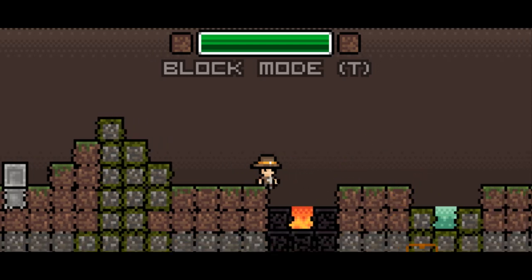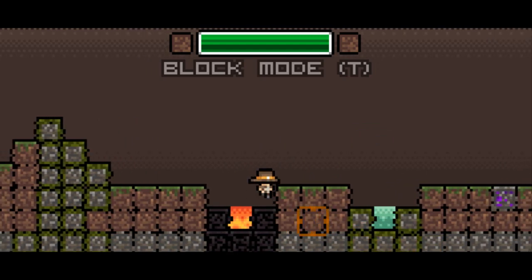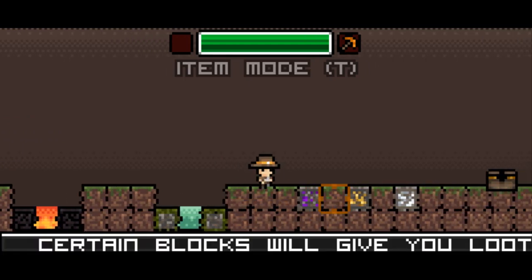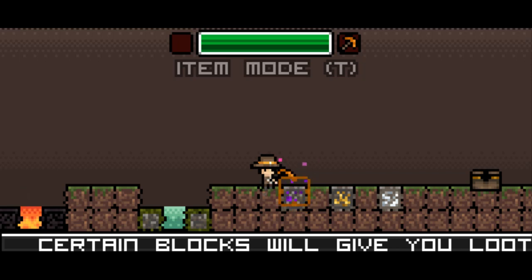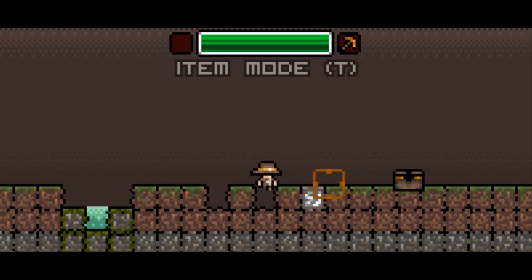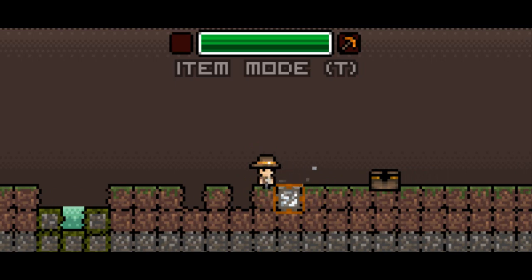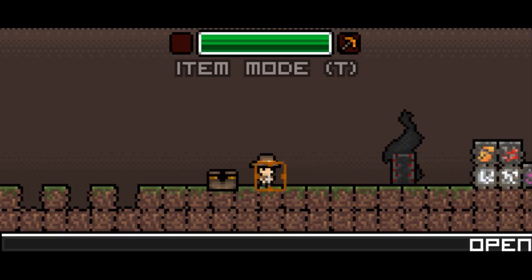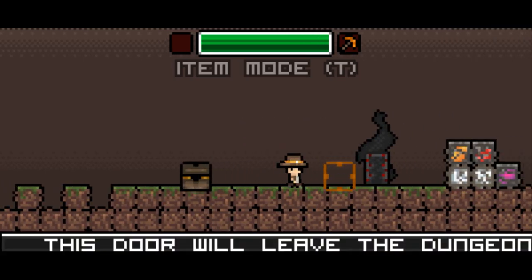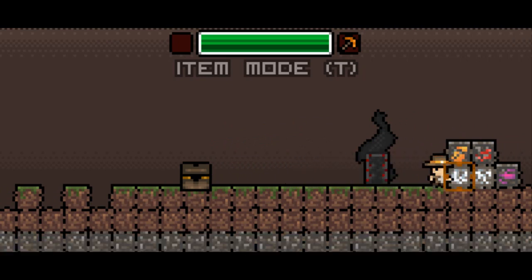Lava and acid will damage you — here's our introduction to different states of matter. We've got acid here, which I'll hop right over. The controls feel a little early and could use some work. We're going to mine for some amethyst. There are some nice particle effects, which I really like, and on the whole I enjoy the look of this game — it's quite cute. It reminds me a little bit of Spelunky meets Tiny Plumbers.